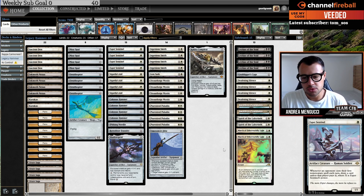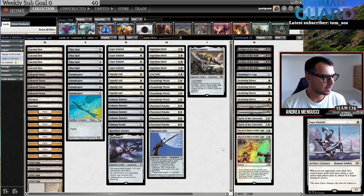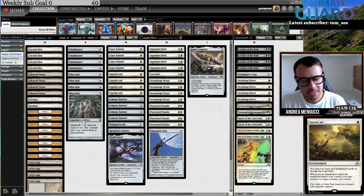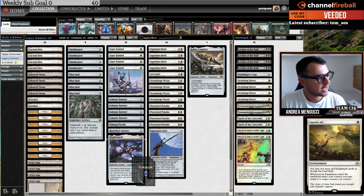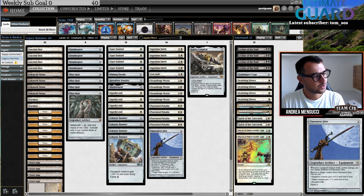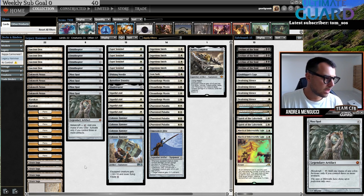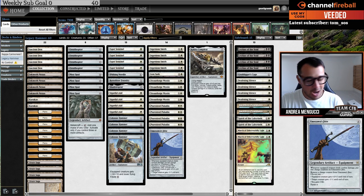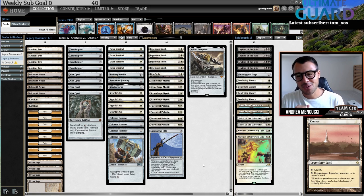Hello everyone and welcome to a new Legacy video. I'm playing today Legacy for Channel Fireball's YouTube channel. The deck I have in front of me — you might think it's a modern deck because we're playing with Sigarda's Aid and Colossus Hammer — but instead it's mono white Hammer ported over to Legacy. The cards that let you go Legacy instead of Modern: you have Mox Opal, Ancient Den, Umezawa's Jitte, and Karakas.